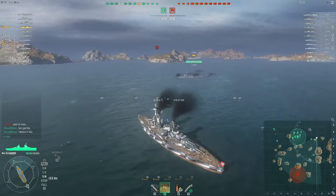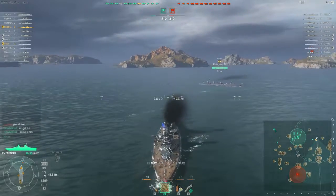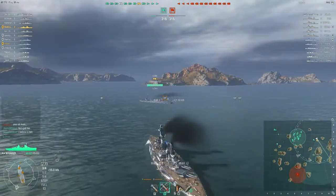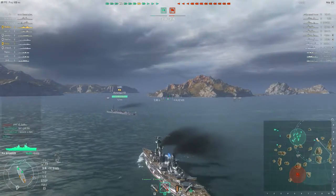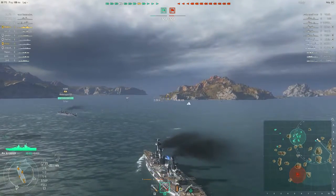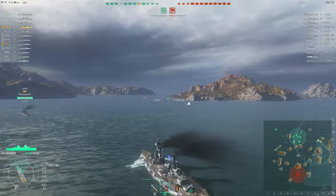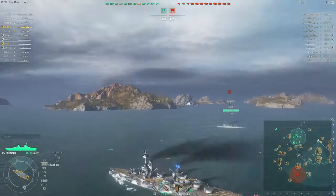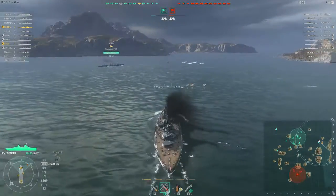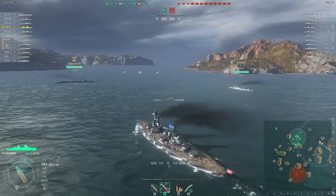Alright, we're in game two now. Following a teammate down the map — I won't go down that channel but I'll follow. Checking around islands for pesky destroyers. You're probably not going to see them — they'll be there but you won't be able to spot them. What we need is the Clemson destroyer to go spot them. There's a very large battleship out of range over there. Now I'm detected.